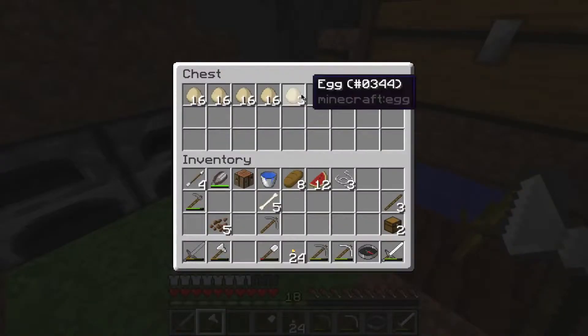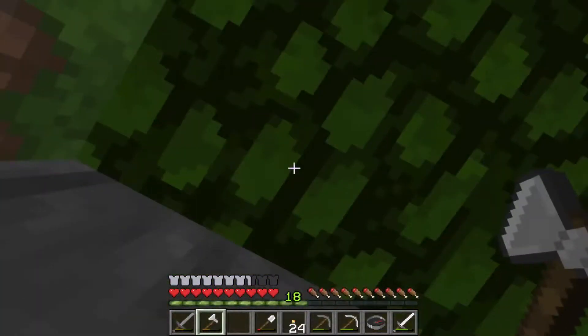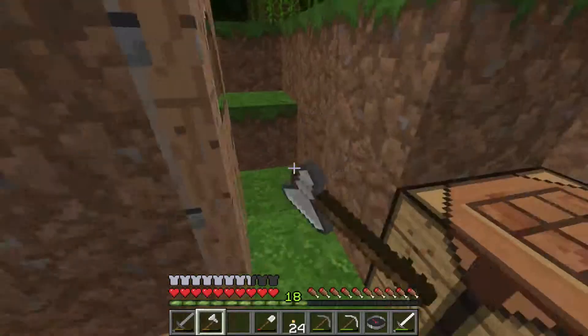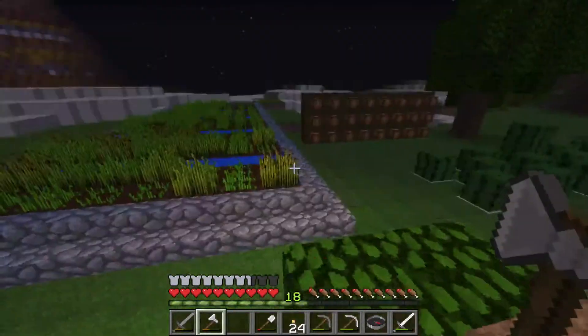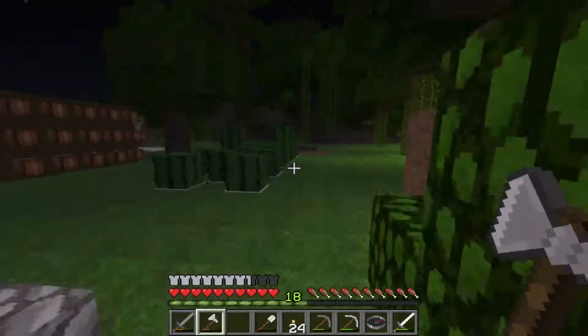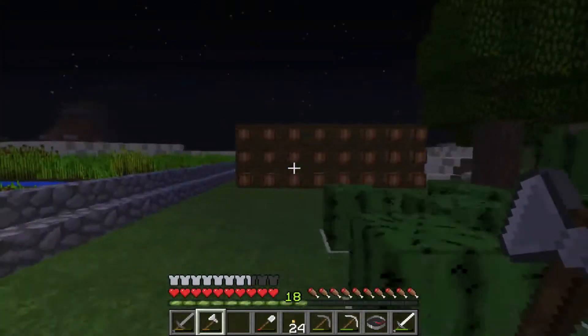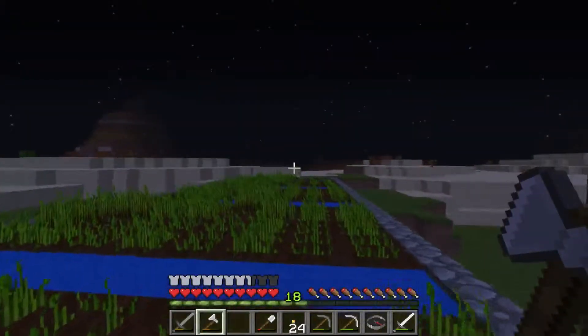I got some more chickens in here — got more chickens into the place up there. I bred them and trapped a bunch of them, so there's like five. Also out here, I started the cactus farm, I started a cocoa bean farm, and I extended the wheat farm by a lot.